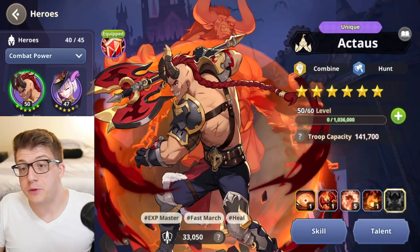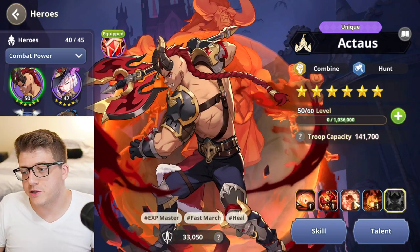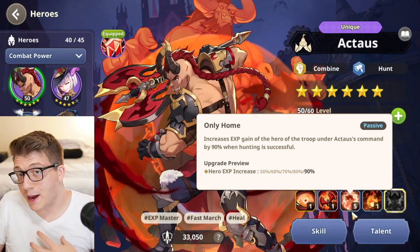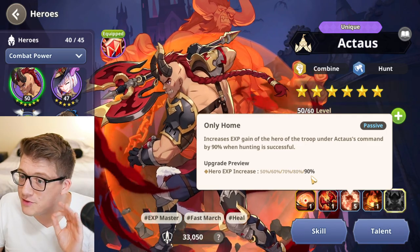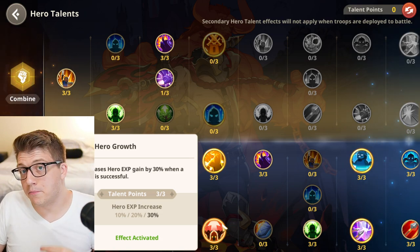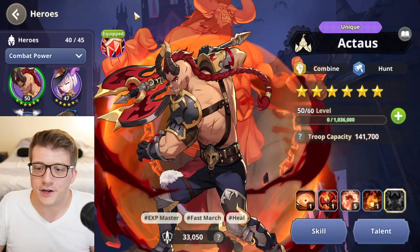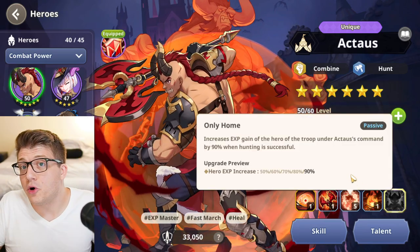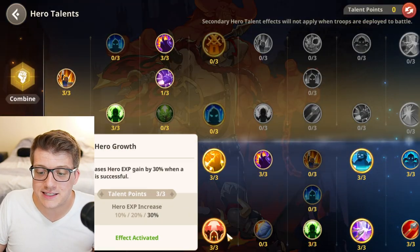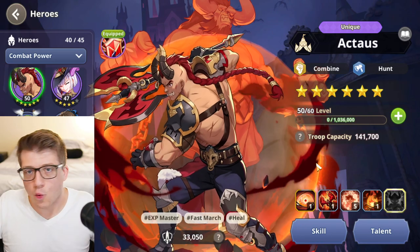The number one best hunt hero is Actaeus. His third skill, once brought to five skill points, gives you 90% bonus experience on top of other sources. Combined with the 30% from the Hero Growth talent, that's 120% bonus experience — meaning you're gaining more than double the experience from monsters just by defeating them with Actaeus, as long as the skill is at level 5 and the talent is invested.